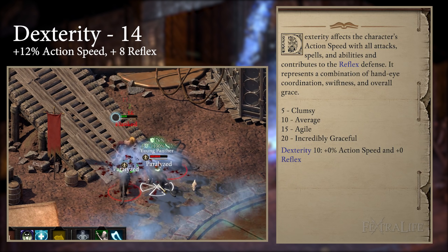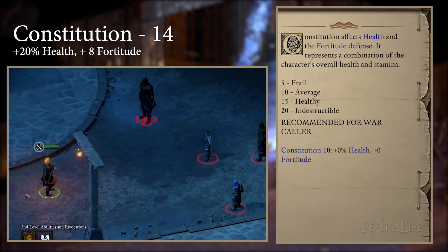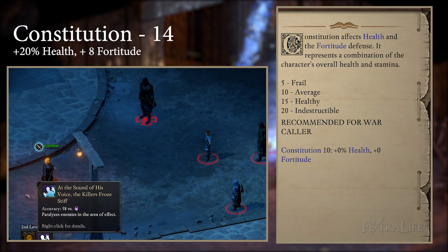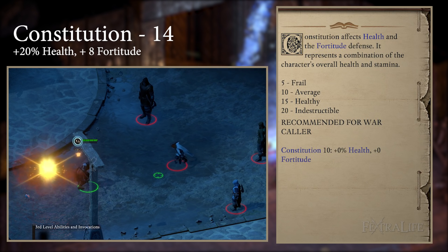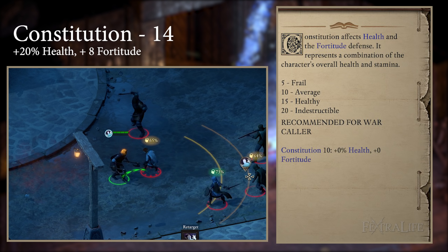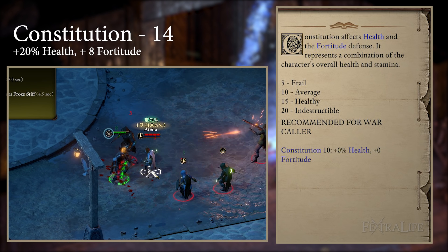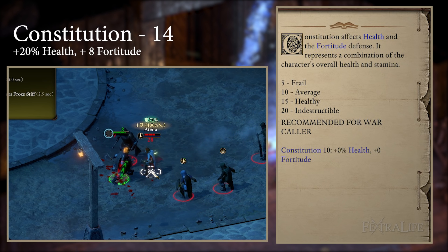Theoretically, if you have enough intellect and dexterity you can create an infinite loop of paralyze that would never end in many cases. Lastly, constitution — you only need a point or two unless you are the tank of the group. The added health will help keep you alive while in melee range of so many enemies, giving your HoTs time to heal you up. You really only want enough health that you can't be killed in between paralyzing your enemies, though if you are playing solo you'll want a bit extra.